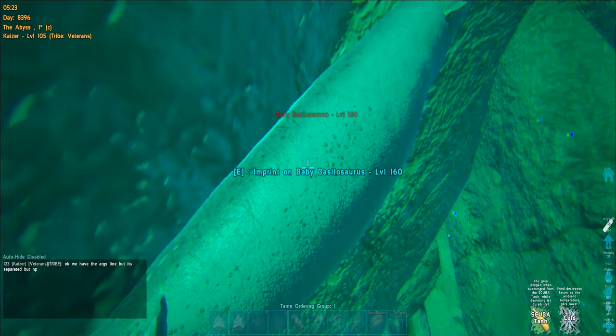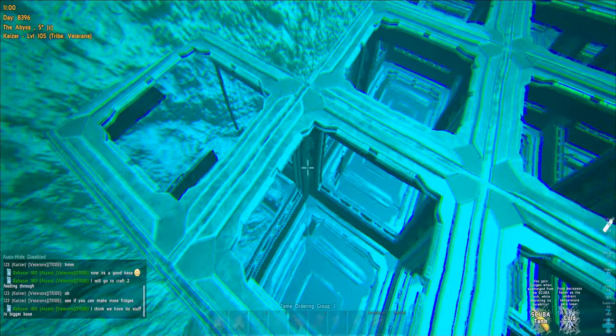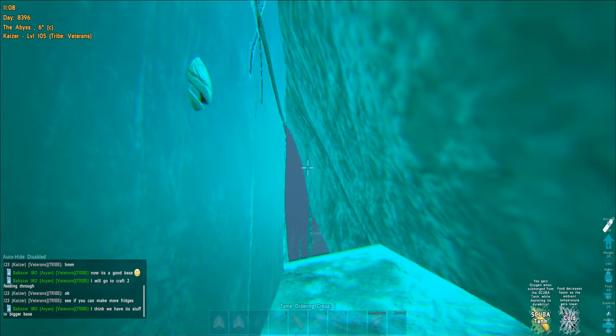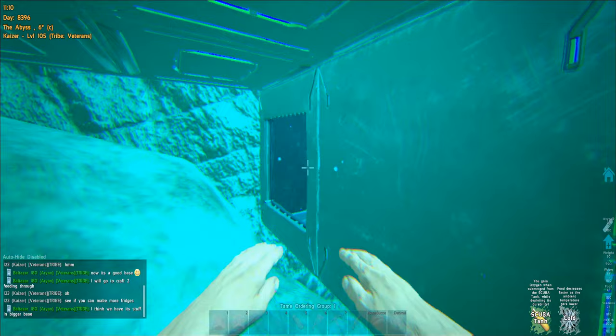The base got a lot bigger — I placed more vacuum chambers and we have more turrets now, also more chambers to place turrets. All the way from top to bottom is gonna be filled with turrets. This seems like a weak spot — I'm gonna fill this hole with metal structures. It's probably okay to leave it, but just in case they rush this side with dolphins or baryonyx, I'll fill it to make sure they can't.